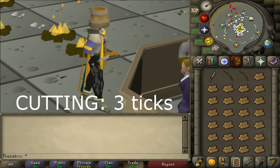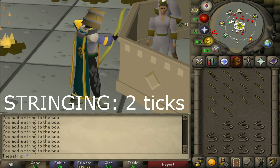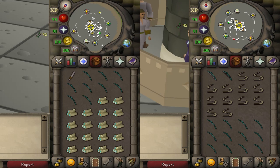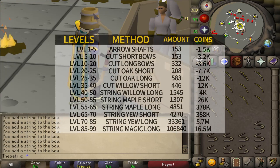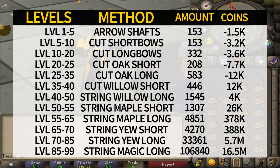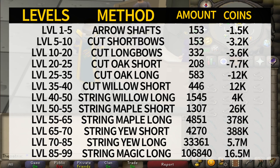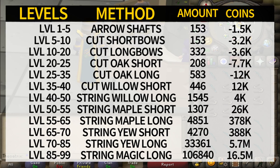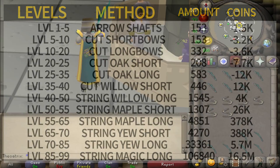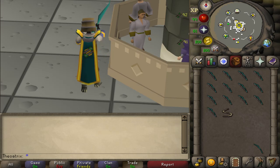The process of cutting a bow takes 3 game ticks, so 1.8 seconds, but stringing a bow takes only 2 game ticks, so 1.2 seconds. Both of these actions give the same amount of XP, so that means stringing is faster XP per hour. It is, however, a lot more expensive to string bows at lower levels, so it's recommended to cut bows until you can string willow longbows. Then you can string your bows up to yew longbows, skipping magic shortbows, and then finishing with magic longbows is the fastest traditional method. If you follow this from level 1 to 99, you'll profit 21 mil at this point in time after you sell back the bows.